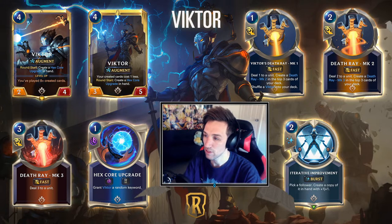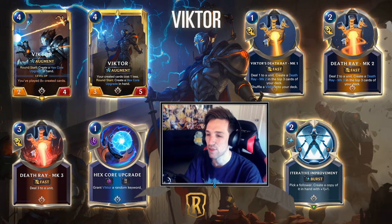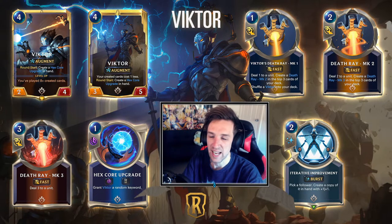Victor's champion spell is going to be Death Ray MK1, which will deal one to a unit, creating an MK2 in the top three cards of your deck, and then MK3 as well — both dealing one, two, and three at one mana, two mana, and three mana. With Victor, once you've played eight or more created cards, that is his flip condition, allowing his new ability to state: your created cards cost one less, with all the similar stat bonuses of +1/+1 on Victor himself.